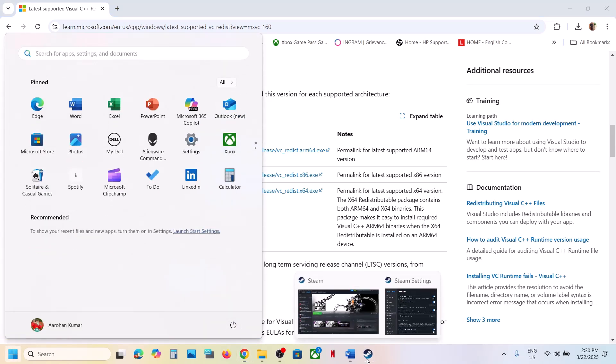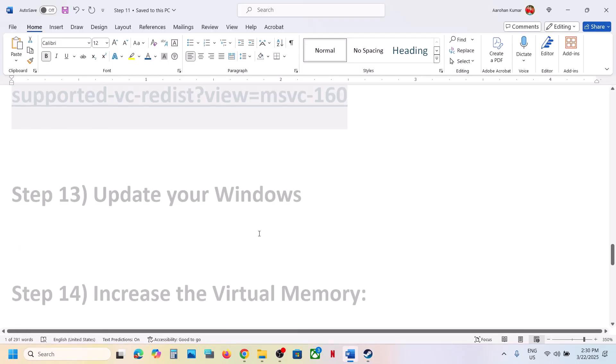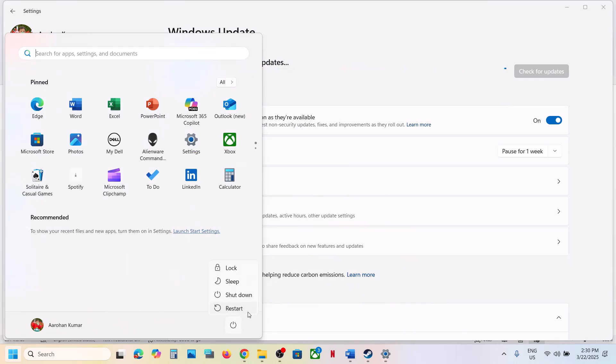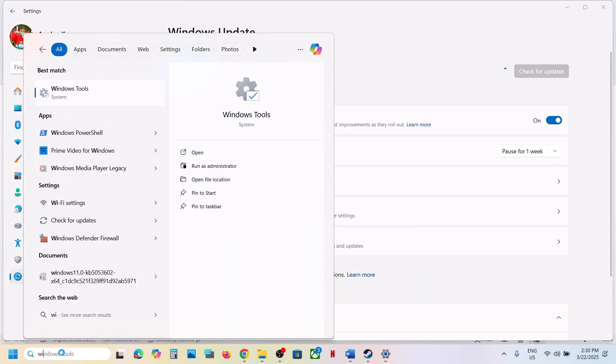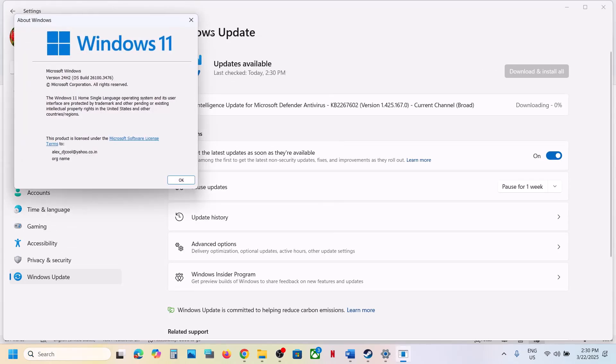The next step is to update Windows to the latest version. Open Windows Settings, go to Windows Update (or Update and Security on Windows 10), and click Check for Updates. Once all updates are installed, restart your computer. The latest version currently is Windows 11 version 22H2 — make sure your Windows is up to date, then launch the game.